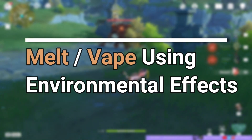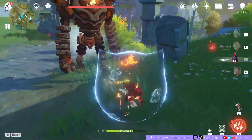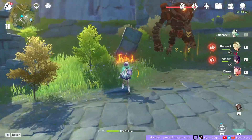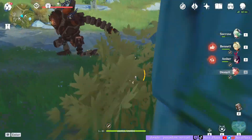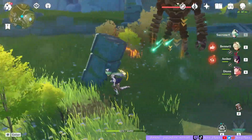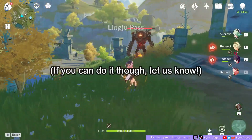The first thing we tested was whether this could be done with an environmental application of pyro — specifically burning grass. We wanted to find out if we could proc melt with pyro coming from grass instead of something the enemy was holding. We set the grass on fire using Amber, applied cryo to the Ruin Guard with Diona, put them near each other, and swirled — but it didn't proc the reaction. We tried this several times and none of them procced it, so conclusively it didn't work.